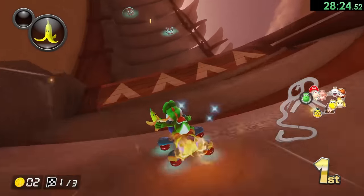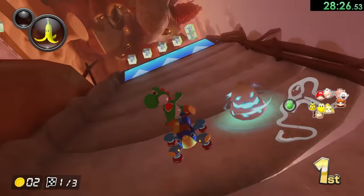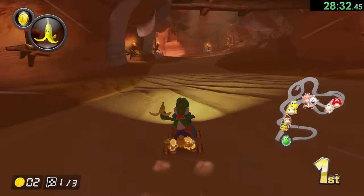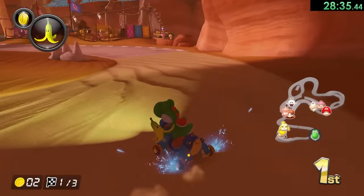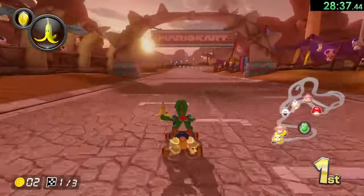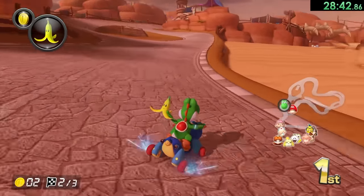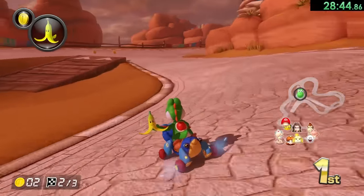We will take this path — that way we can get a bunch of boosts and also a coin right there. We probably will do it better the second time around; I'm just trying to stay on course. We also have to dodge these Dry Bones — they're really annoying because they just walk around, they don't stand in just one spot. I'm going to use that hop just to slightly reposition myself — the hop is really good in this game.